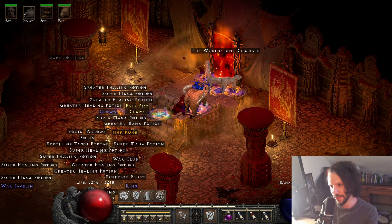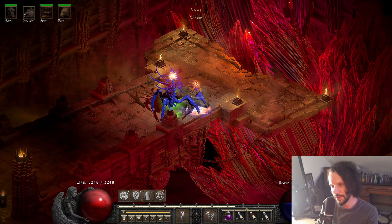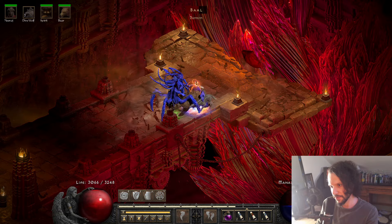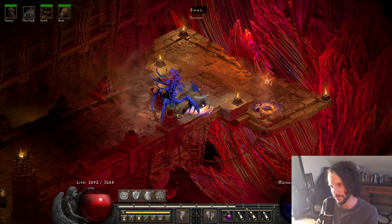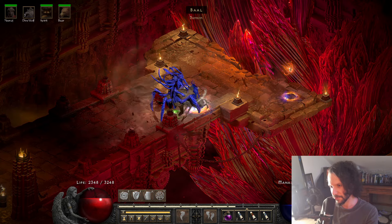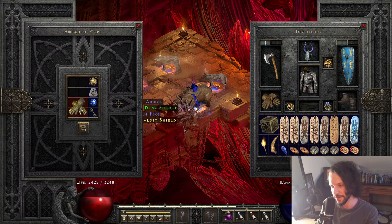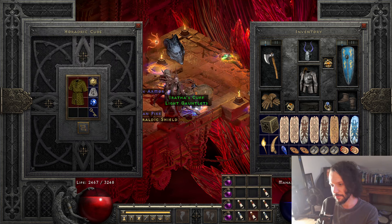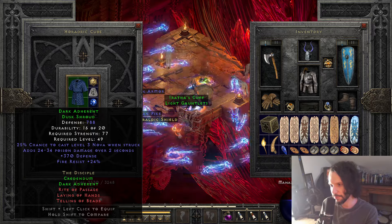Recasting Cyclone Armor and Hurricane. Tele-stomp in and you can use the tornadoes to speed things up. Look at this guy - he can't even really move. I am casting Tornado against the boss just because they have so much life. And there you go - this is such a crazy good build.